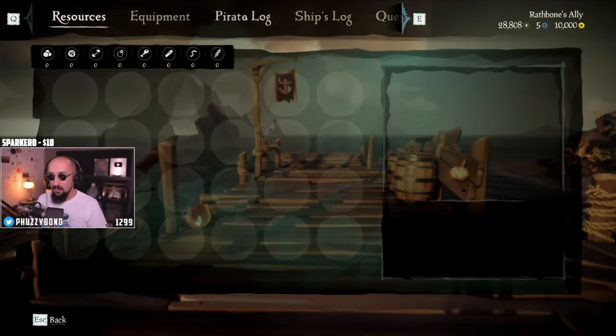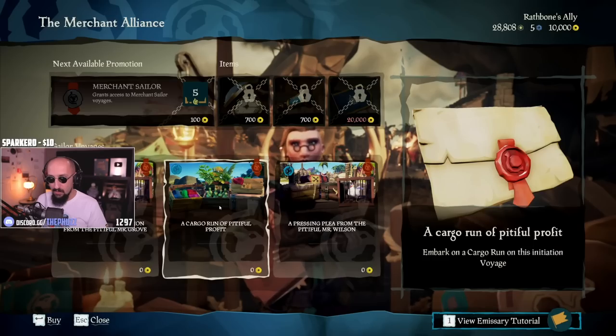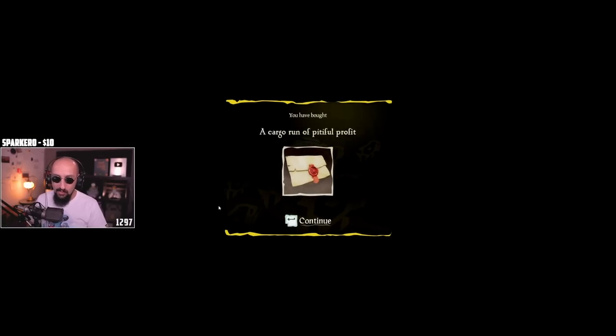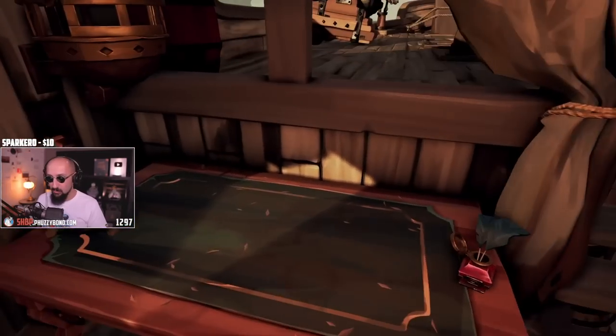So how much did we buy? Six cargo ones — voyages, one through six. Forget about animals, do not touch animals. I managed to buy six; I don't know if you can always buy six, but I managed to buy six.